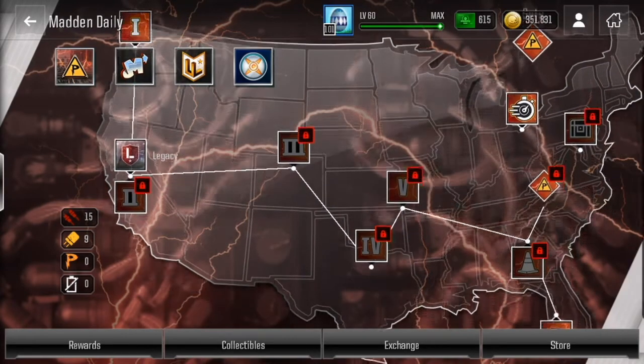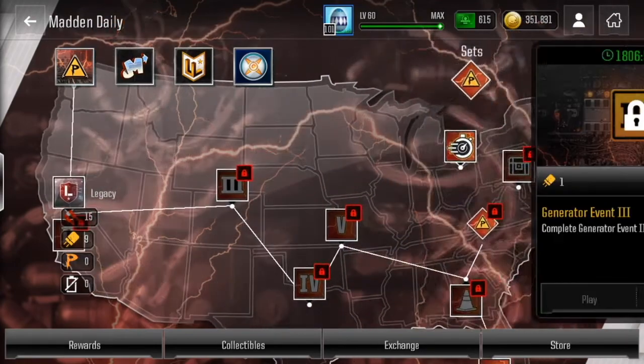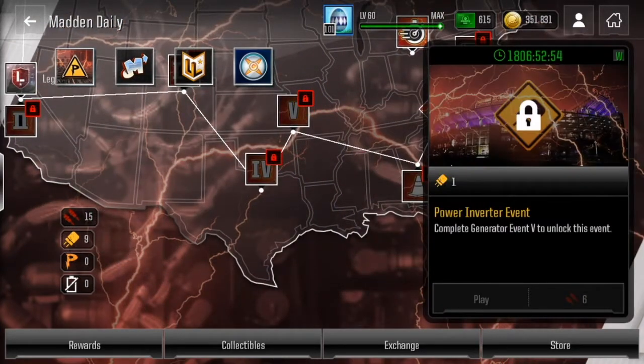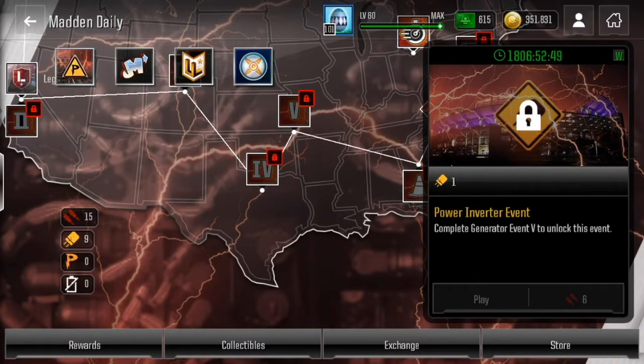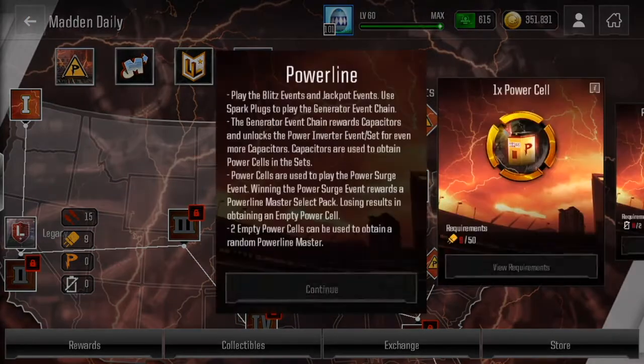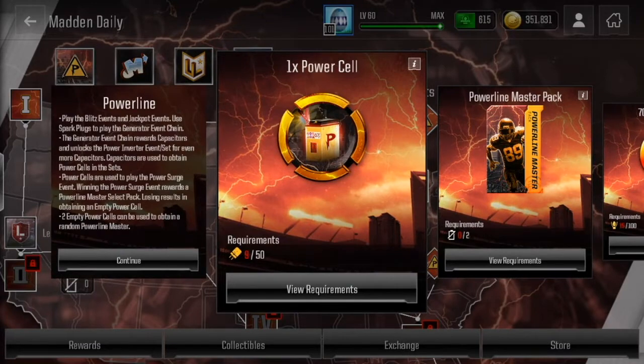You want to do every single one of these events. The next thing is you earn these things called spark plugs — 10 spark plugs. You use these to get a power cell.